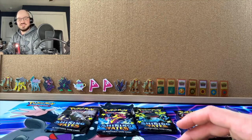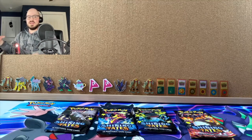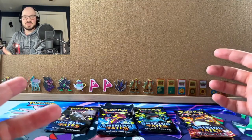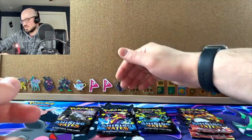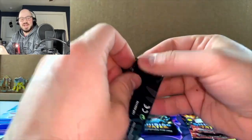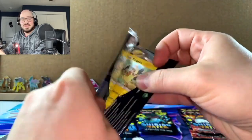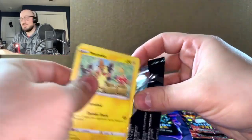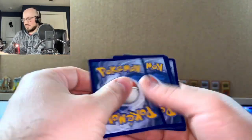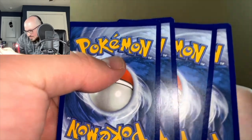I'm going to sleeve Perrserker off screen. I actually got a card sorter coming in — that'll be a nice easy way to organize your cards, I'll showcase that. So yeah, first pack — Crobat knight, Perrserker — wow, that was a banger first pack. We got a reverse rare, Wobbuffet, and a full art Perrserker. Can't ask for a better start than that.